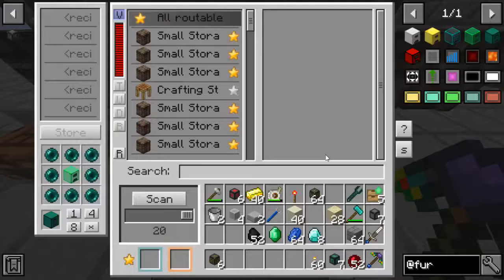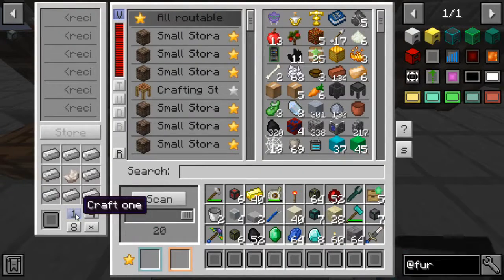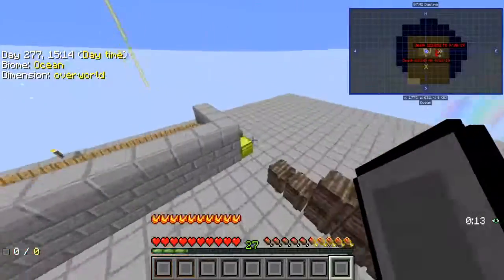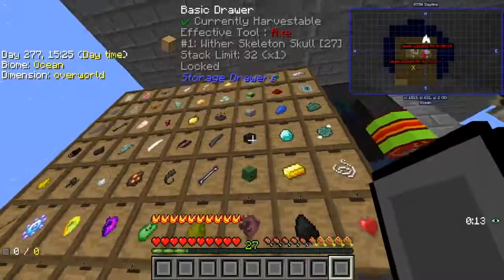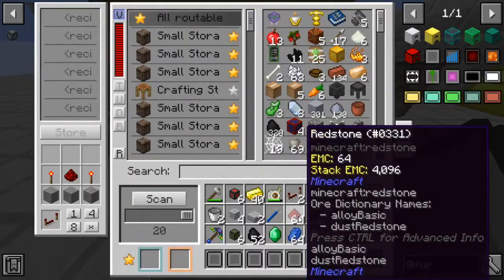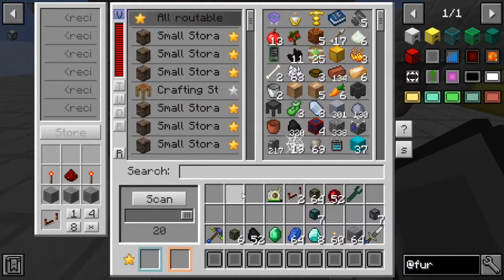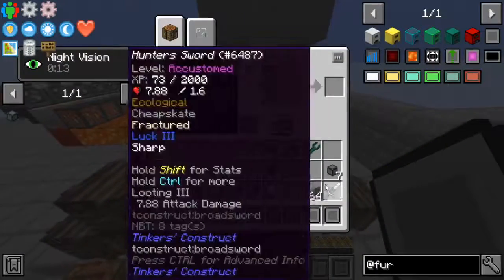We're going to need like nine of these things, literally nine of them, because we're about to make all the upgrades. We only need three of them right now. We're out of redstone dust, so I'll put some of this away. We've got 48 stacks of redstone, so we're pretty good there. It's four per, so I need 12. We're not going to have enough blaze powder — do we have any blaze rods? Looks like I'm going to have to go to the Nether and fight some blazes, so we'll be right back.